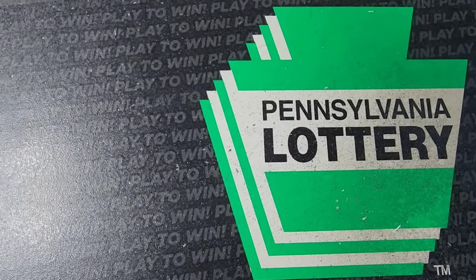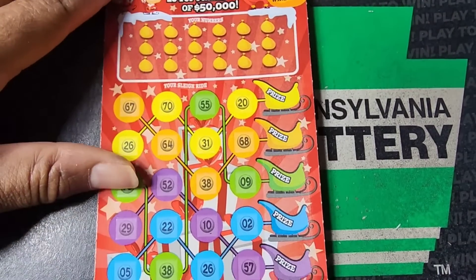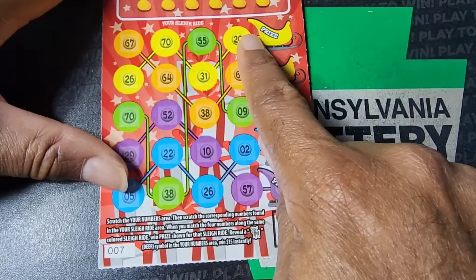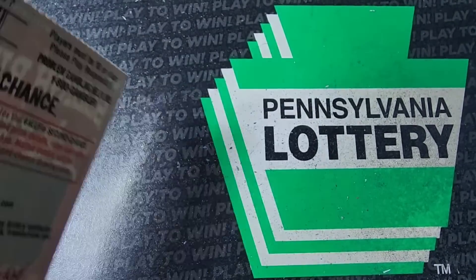Let's jump to Sleigh Ride. We need the reindeer up here for 15 bucks, otherwise we need to complete a line of color and win the corresponding prize. Odds on this one: 1 in 4.30.